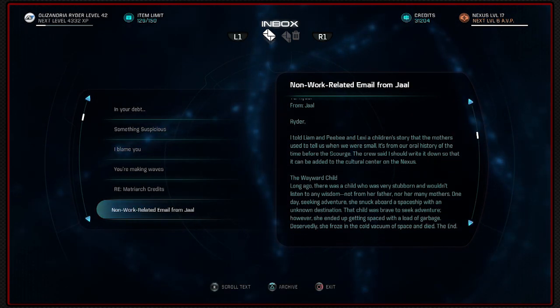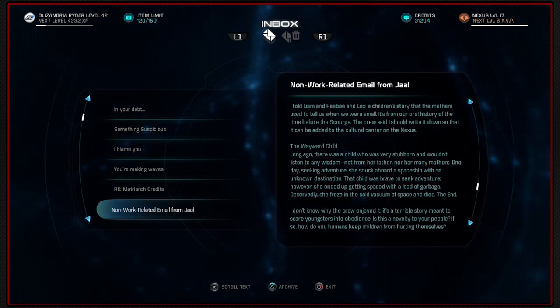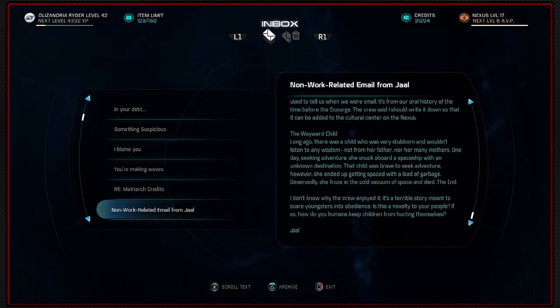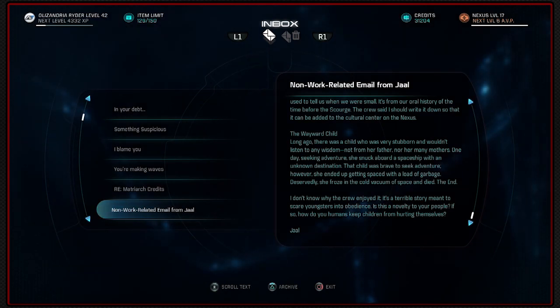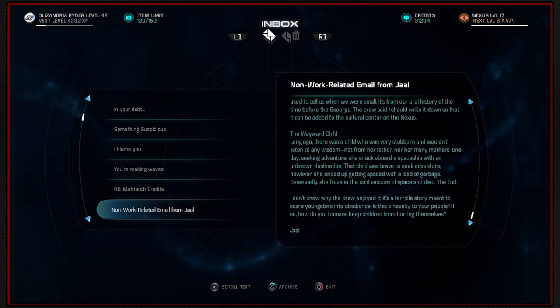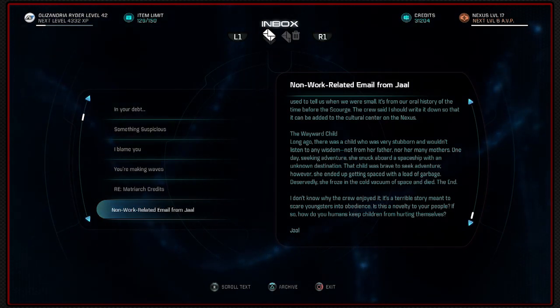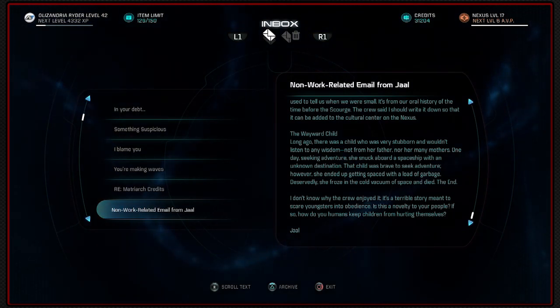Non-work-related email from Jarl: I told Liam and PB and Lexi a children's story that the Mavis used to tell us when we were small. It's from our oral history of the time before the Scourge - about a wayward child. I'll leave it up on the screen for a bit. You can pause it if you want to read it. But it ends with: deservedly she froze in the cold vacuum of space and died. The end. I don't know why the crew enjoyed it - it's a terrible story meant to scare youngsters into obedience.